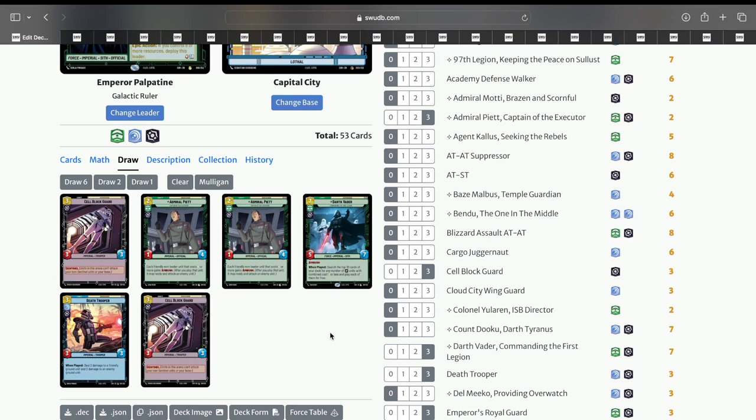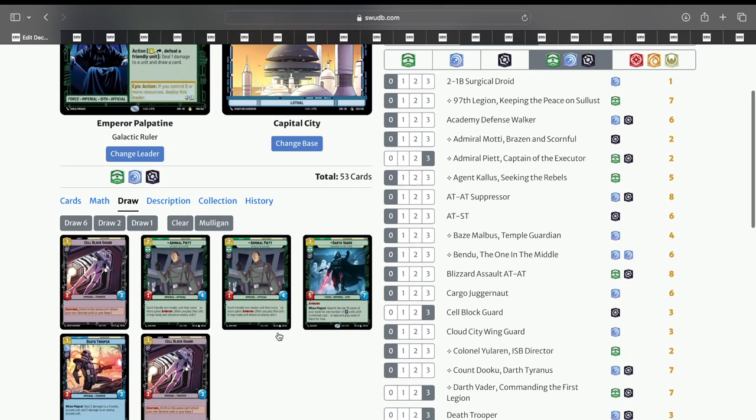Okay, this second example hand is another pretty good draw. In this instance I'd be keeping this hand and getting rid of Vader and one Piet because we don't need two of those, but we can keep two Cell Block Guards. We only have one turn 1 play which is Piet, but that's a really good turn 1 play — with his health it's very unlikely that he'll die. Then we can play either Death Trooper or Cell Block Guard on turn 2, probably Death Trooper to clear out our opponent's board.